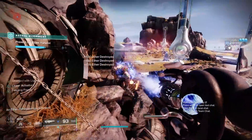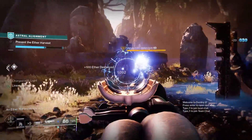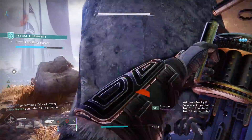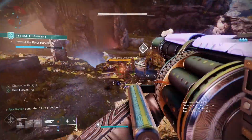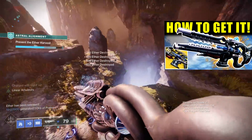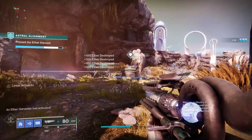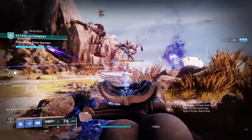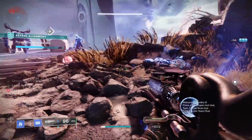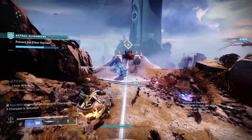Today we have some very exciting Destiny 2 news with the new reset: the Ager's Scepter, the new exotic stasis trace rifle added to the game just last week. If you don't know how to get it, I've done a guide linked up above. That weapon has been absolutely fantastic — it has cemented itself as a huge part of stasis builds. I did a hunter build and a warlock build with this gun, and both are fantastic because it lets you freeze enemies and then get all of the subclass synergies for doing so.